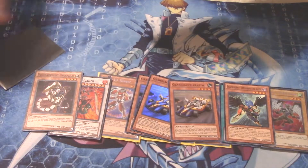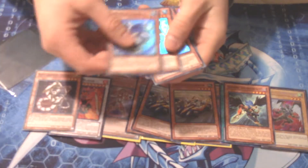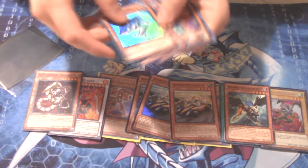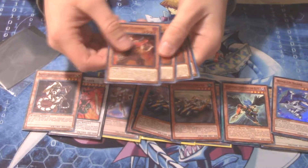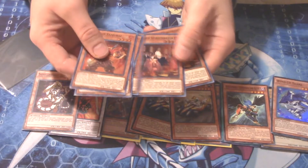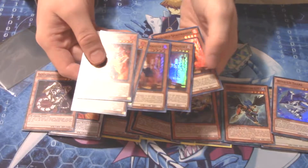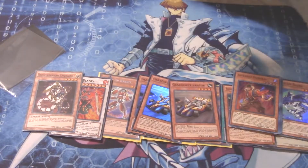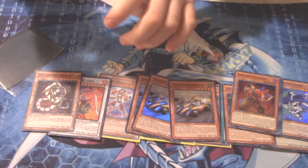Next we have Wind-Ups — we got three Wind-Up Shark, all done. These are from the Cosmo Blazer Special Edition. And I also picked up some generic zombie stuff that just recently got foiled out — for my different zombie decks I can hollow them out a little bit. Getting a bit worried about those other two cards that never arrived for me.